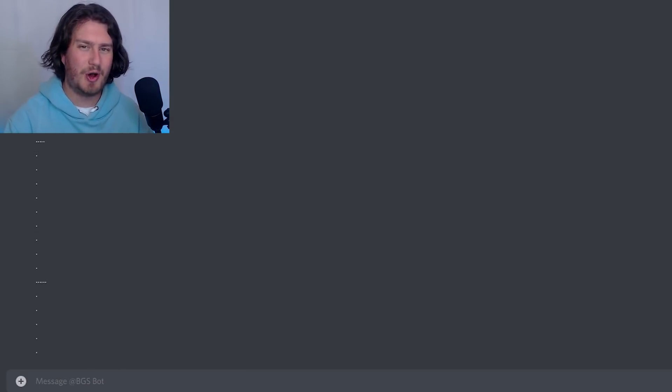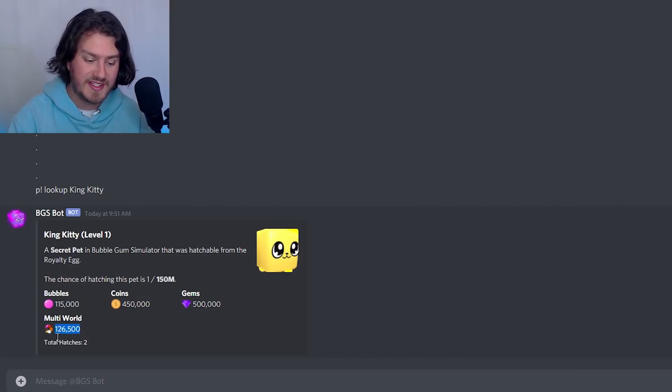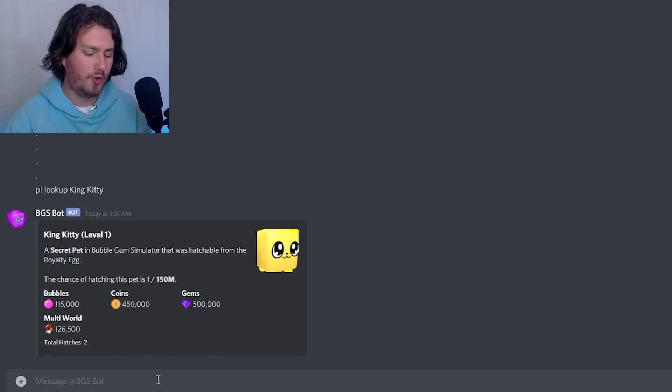Here is the BGS bot. If you haven't used this tool, it's actually really fun. If we do P!lookup, we can look up King Kitty. You can see the King Kitty at level one — there are currently two of them in the game, which is pretty crazy. It's 115,000 bubbles, 450,000 coins, 500,000 gems, 126,000 in every world — and that is at level one with a 1 in 50 million chance. The wiki shows you this stuff as well, but this is just a cooler way to do it.